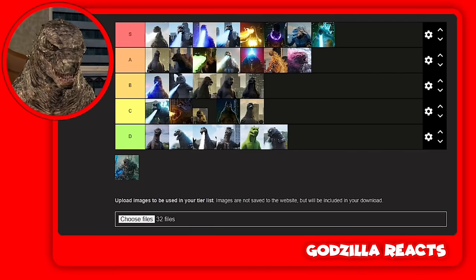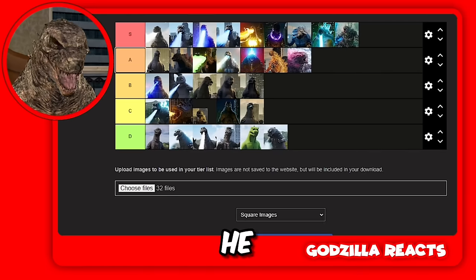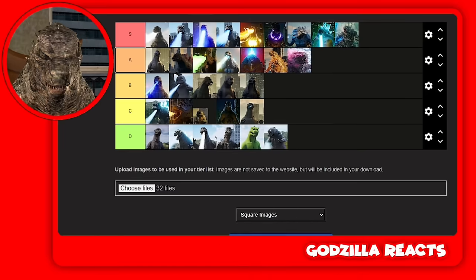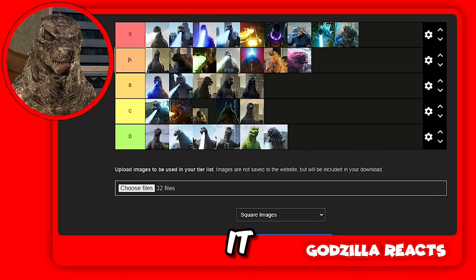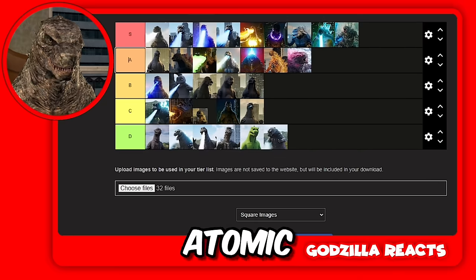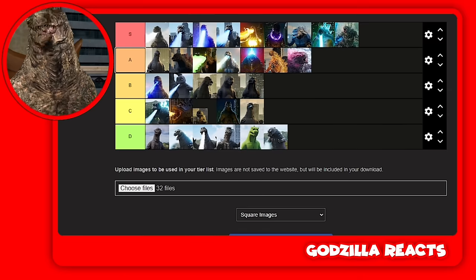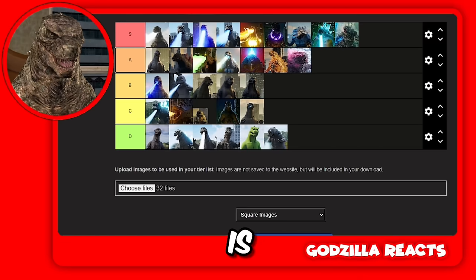Godzilla Minus One — S tier! I watched his atomic beam scene and he absolutely destroyed Tokyo. His atomic beam is so powerful and it explodes too — it feels like a mini nuclear bomb. And plus when he charges up his atomic beam, oh my, that is one of the best I've ever seen.